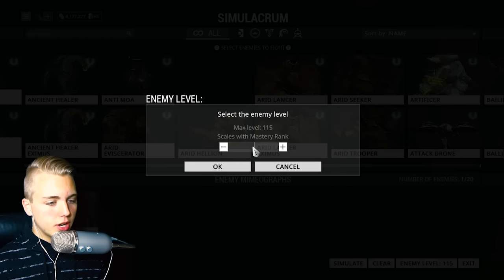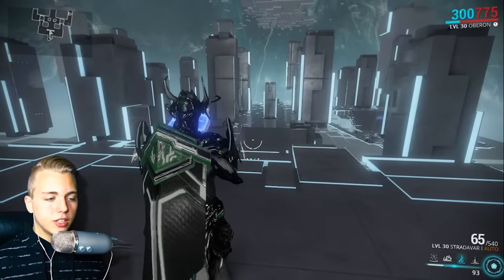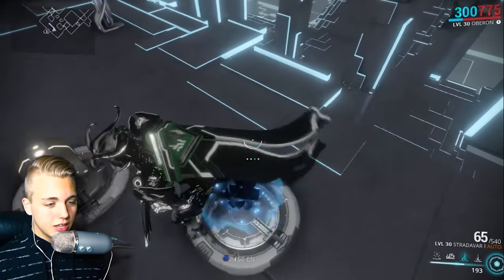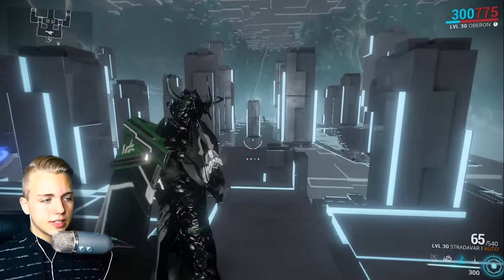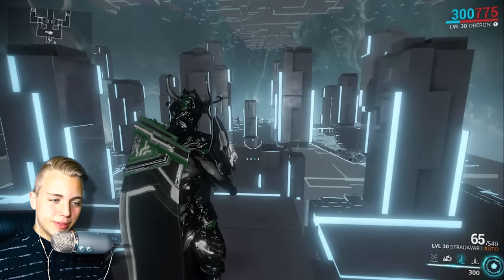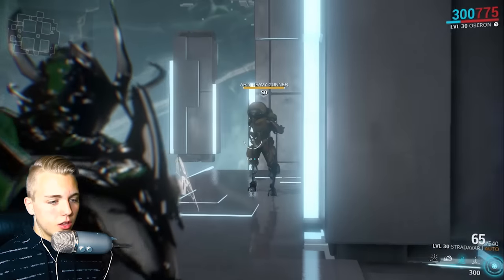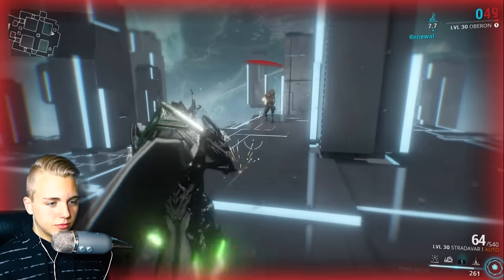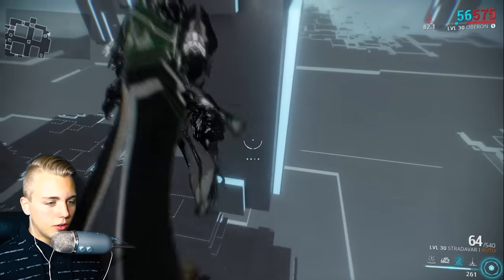I'm going to show you guys how this works. We're going to spawn in a level 50 Heavy Gunner, take a lot of damage, and you'll see at the top of my screen a red indicator that says 'Phoenix Renewal' — that's the cooldown timer until I can activate the ability again. It's best to use this while you're taking tons of damage and need to be restored to half health or more. And it also seems there's a brief window of invulnerability when it triggers.